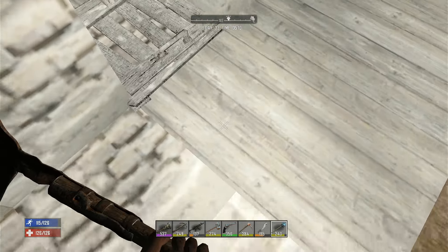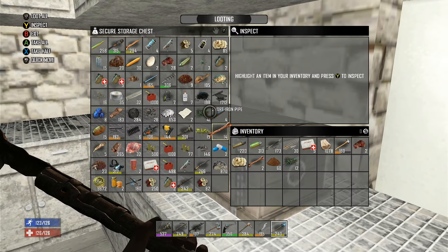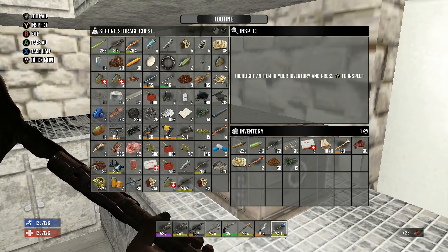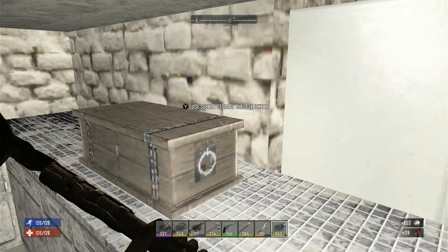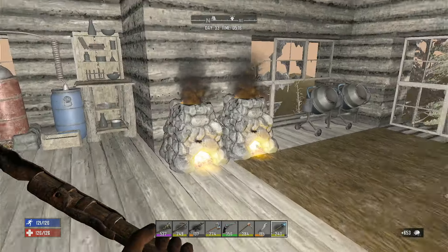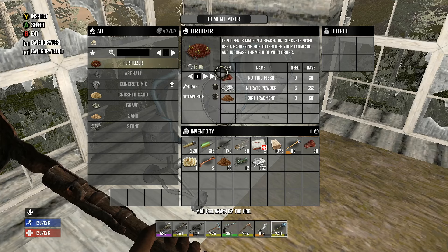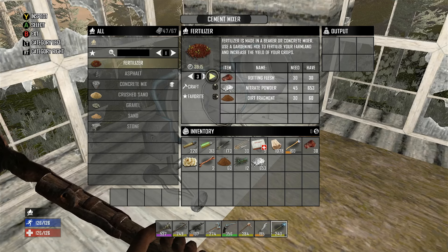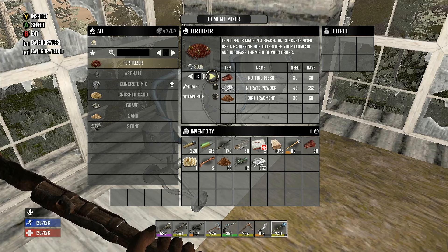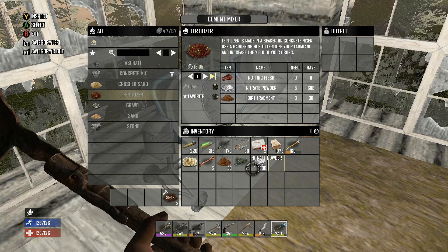Run back inside. I think we need dirt, rotten flesh, and nitrate, I believe. Can we do it in the cement mixer? Oh yeah, there it is. So this would be my fertilizer one. I can make three more pieces, just because we need more rotting flesh basically. So grab some more rotting flesh, we can make more fertilizer.